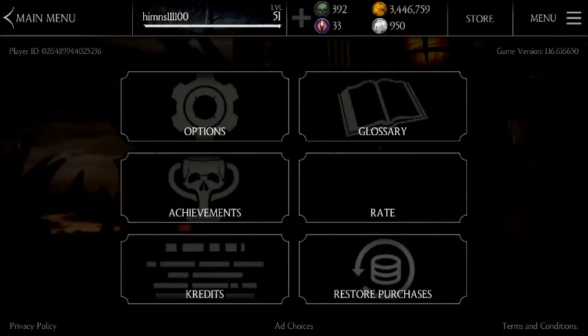From here, click on Restore Purchases. You can click it as many times as you want depending on how many souls or how much gold you need. Once you are done, click on the main menu.